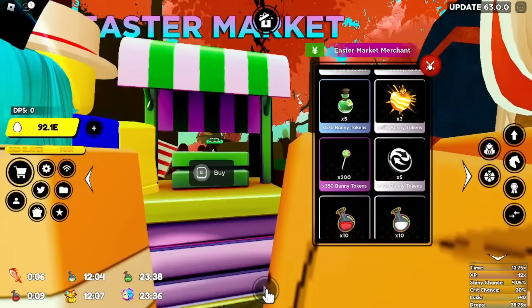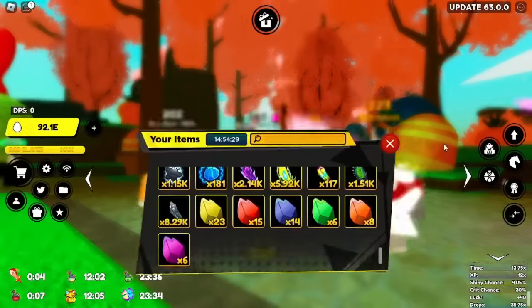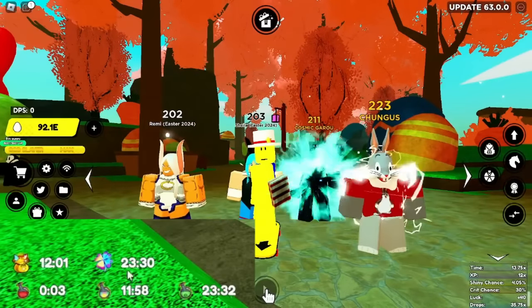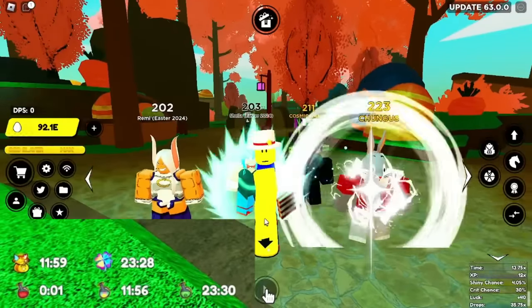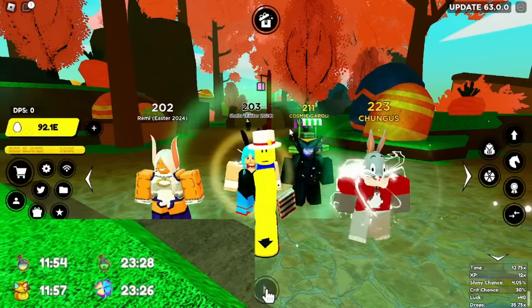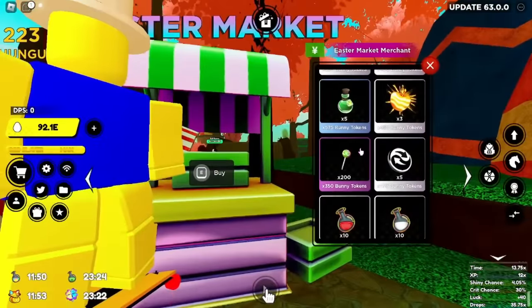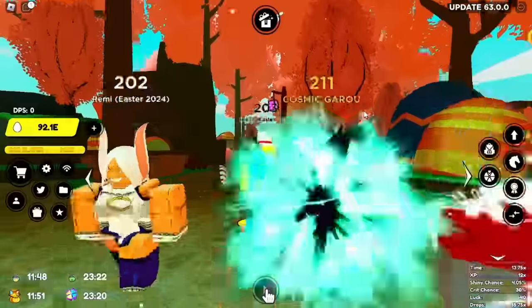These boosts are pretty good and they stack with regular boosts. Remember at the bottom left of the screen I used the Super Luck Boost and stacked it with the Easter Luck Boost and you get an additional like one extra luck — that's what you guys should do.